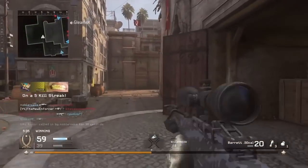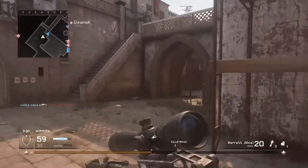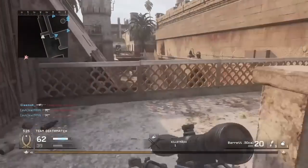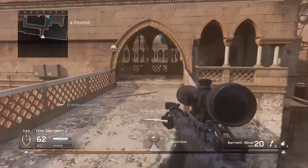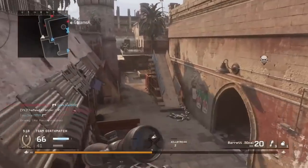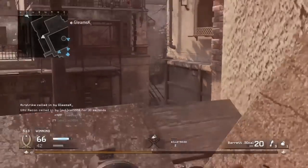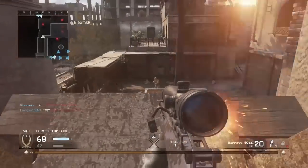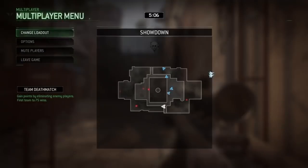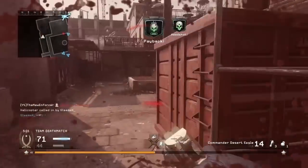There is a kill right there — we are using the Barrett 50 Cal. I thought we were moving on to the DLC snipers but I completely forgot about the Barrett 50 Cal somehow. Even though it is literally the easiest sniper to use in this game, I somehow forgot about it and thought I was moving straight to the D25S. My grenade got a kill — next is the D25S.